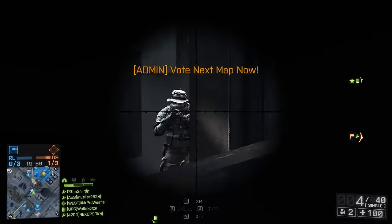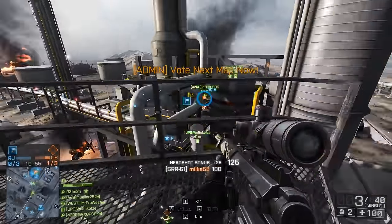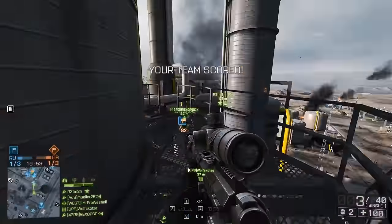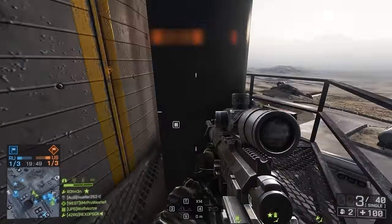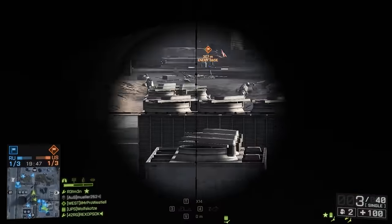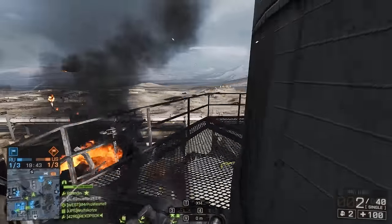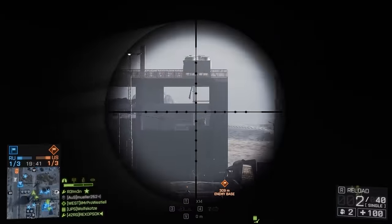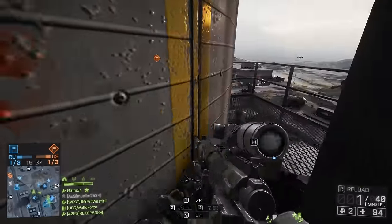But once again, I ran into the same problem that I had on Caspian Border. Everyone else wants to unlock this weapon just as much as I do, and therefore everyone's trying to get onto the tower. The only slight advantage on this map is that the tower stays there for the whole game, and it's not something that you can take down. I ended up giving up trying to do it on Conquest. I tried to do it on Rush, and again, I just couldn't do it.